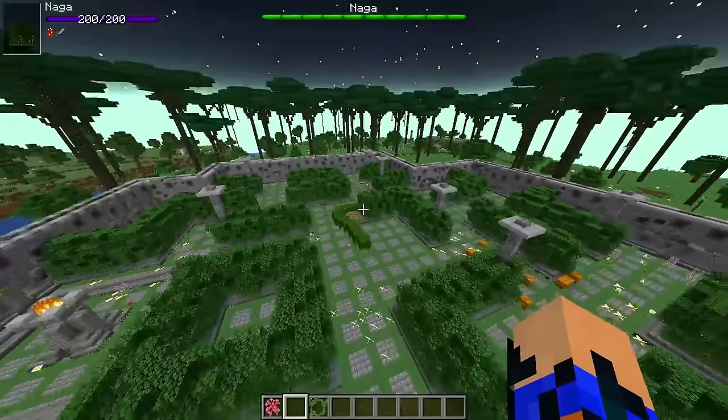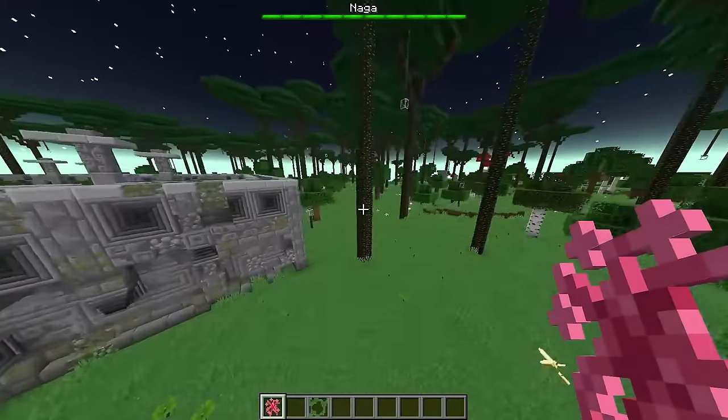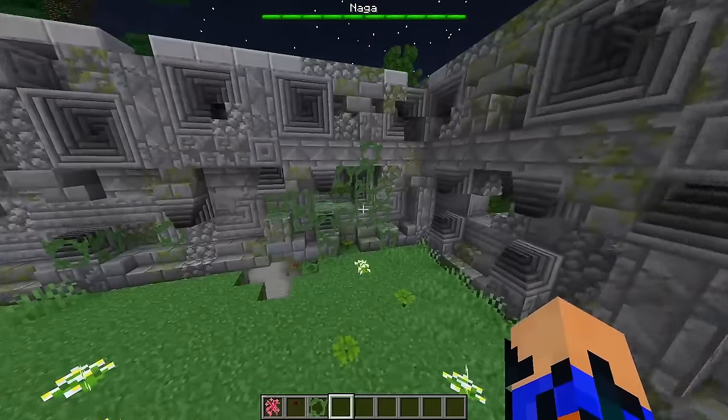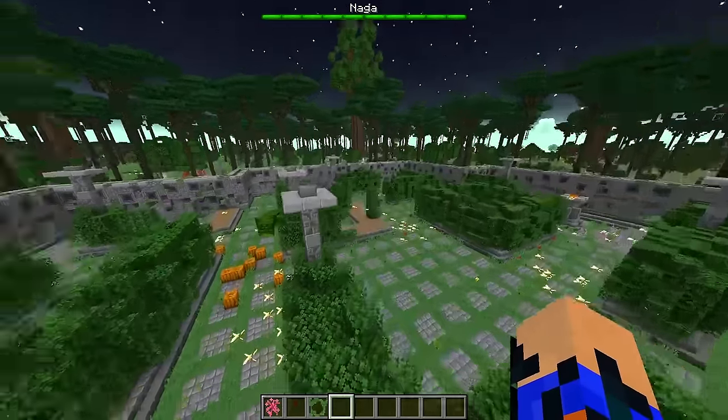And we can finally infect the Naga Courtyard. We're gonna go and infect the mobs around it and let it spread inside. We have some wolves here. The Tendrils are scaling the walls, going through, and getting inside the Naga Courtyard.